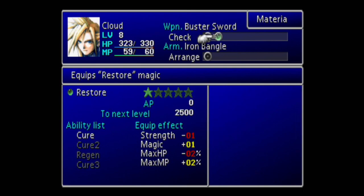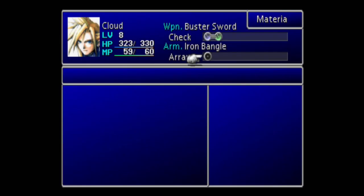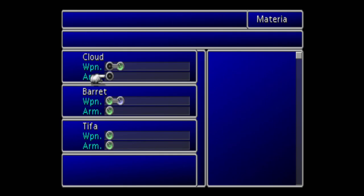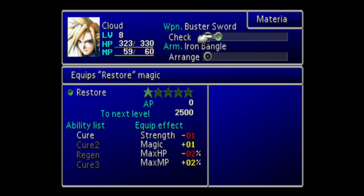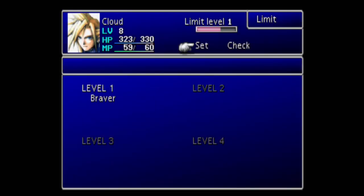You can switch to the materia menu by hitting Square, if you didn't know — it's handy. Let's go up to the floor just above the weapon shop. If you pick up this All materia there, he's going to give you a chest that has an Ether. Now you've picked up the materia, so you're going to give Cloud Restore and pair it with an All materia.